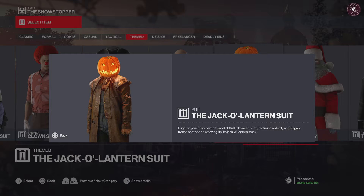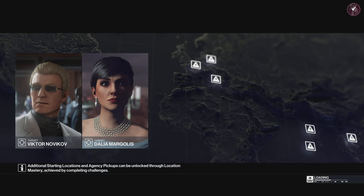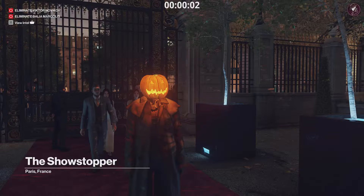It should be in your themed outfits near the end — there we go. A good thing about this outfit as well — let's go through the description: 'Frying your friends with this delightful Halloween outfit featuring a sturdy and elegant trench coat and an amazing lifelike Jack-o-lantern suit.' We're going to load up Paris now, and the good thing about this suit is not only do you get the pumpkin head, it actually glows.